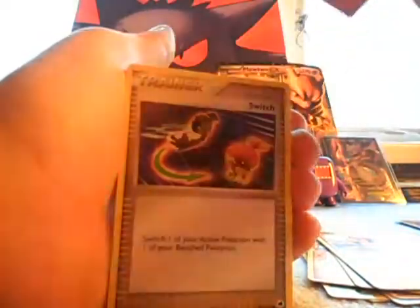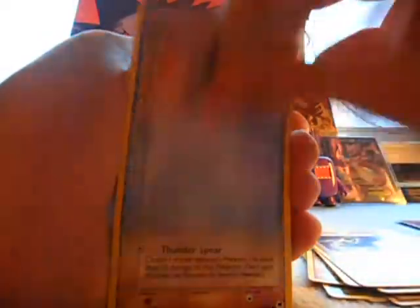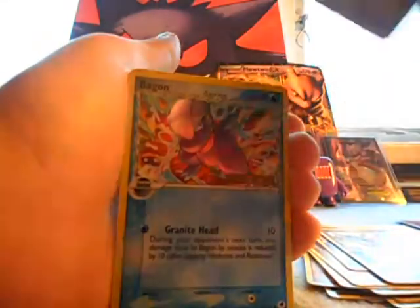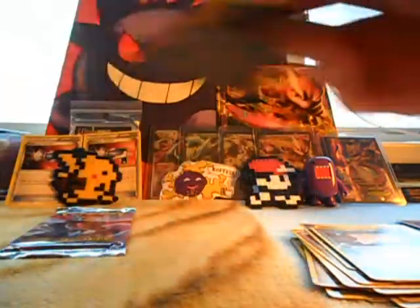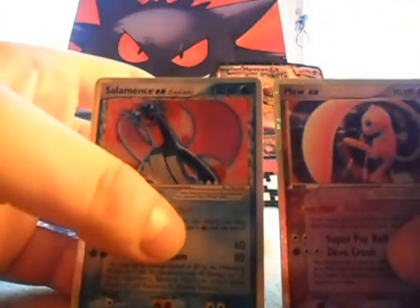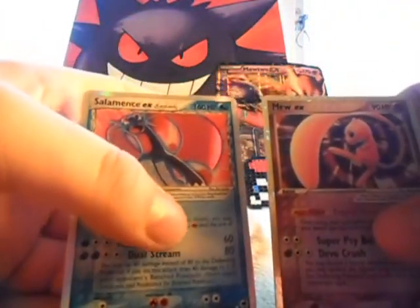Vulpix, V-Bass, Switch, Begon, Elokid, Nidorino, Togepi, Reverse Begon, Reverse. And a Rare is... Oh my god. Two EXs. Awesome. Salamence's EX and Mew EX.